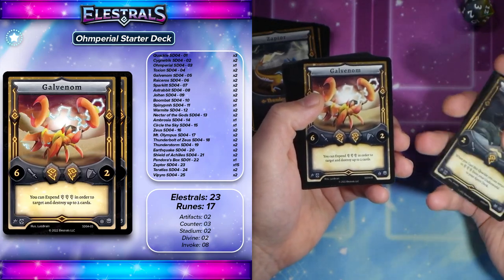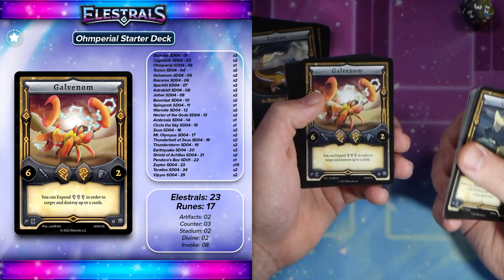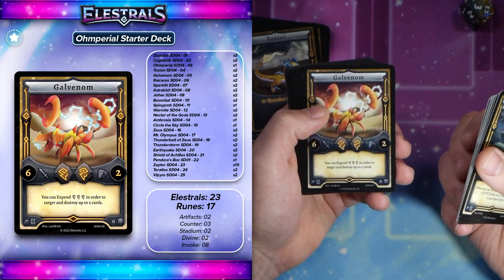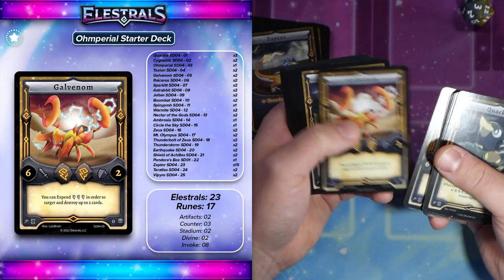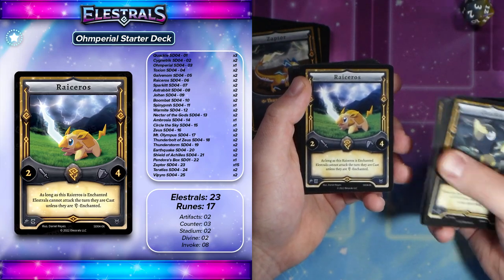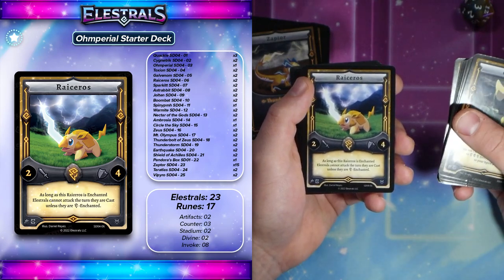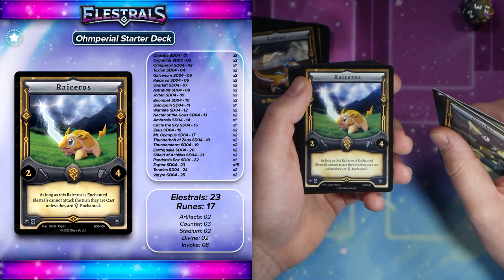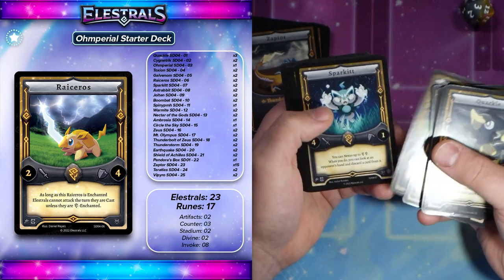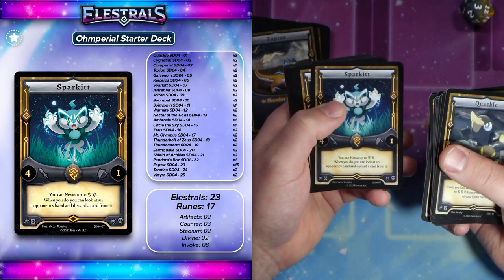Galvenom is a really interesting two drop that's exclusive to this starter deck. You can expend three Thunder Spirits to target and destroy up to two cards. So you pay three costs and you get to destroy two things — that's really, really good. Ryceros here is one of my favorite cards in the game. When you cast it, it's a one cost, it has four defense. Your opponent cannot attack unless they have a Thunder Spirit enchanted on them on the turn they're cast, so this is a great turn one opening. Sparkit allows you to Nexus on your field, and you can look at your opponent's hand and discard a card when you do. So Sparkit plus Zeus is very strong — you basically remove the biggest threat from their hand.